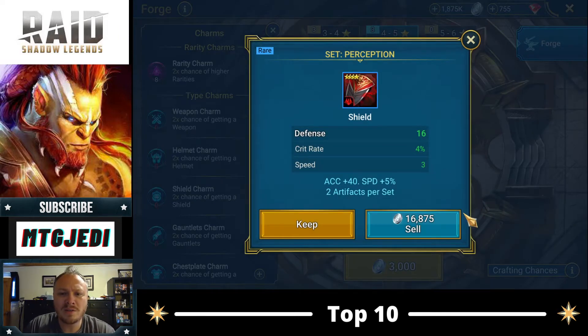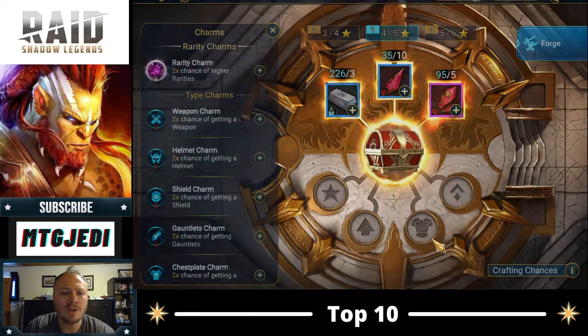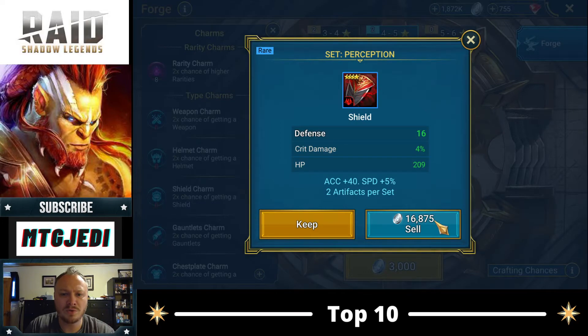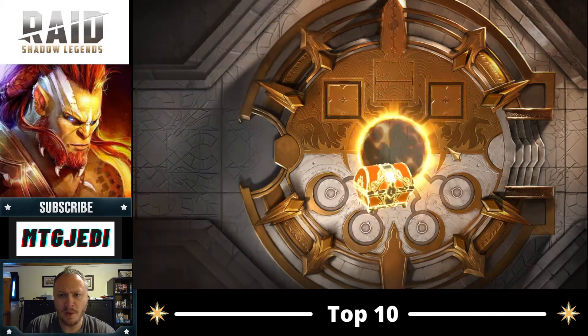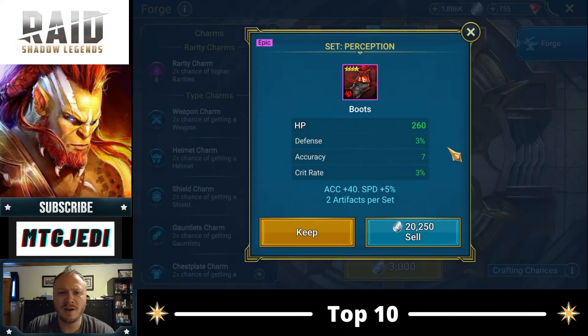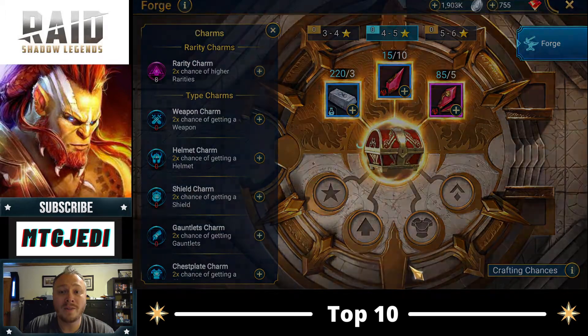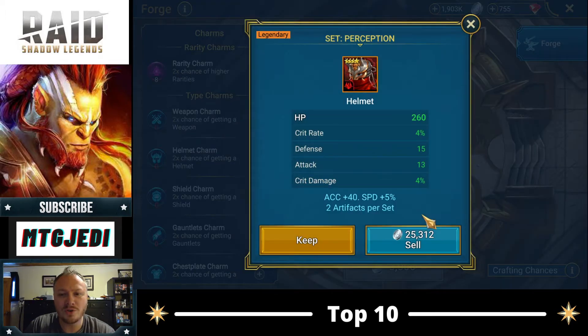Even this is on par with the other gear on my account right now. I don't want to use it, but a lot of times early game you do have to use four star gear. This is pretty bad. We have a couple more pieces we can craft here and then we will roll that up. Flat HP boots is an auto sell, despite good substats. Five star, four star.